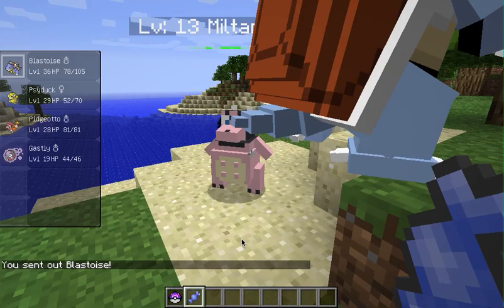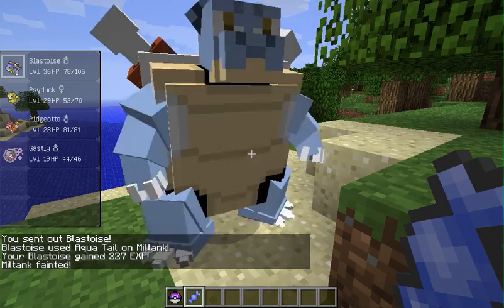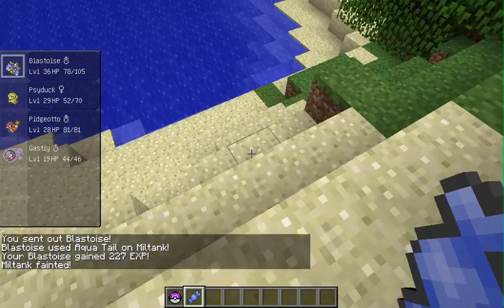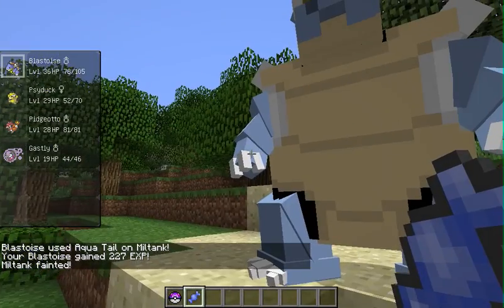Blastoise, stomp them out with Aqua Tail. Just sat on them and turned them into a piece of meat. My god, my Blastoise is a cannibal — or a Poke Bowl.